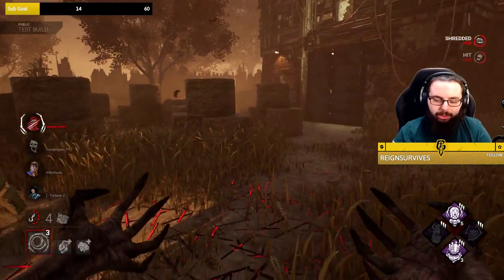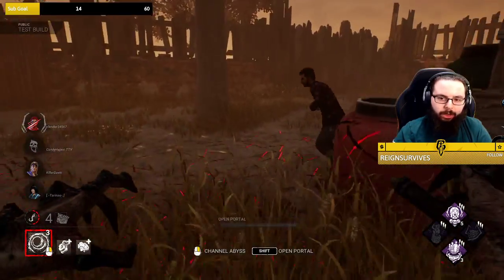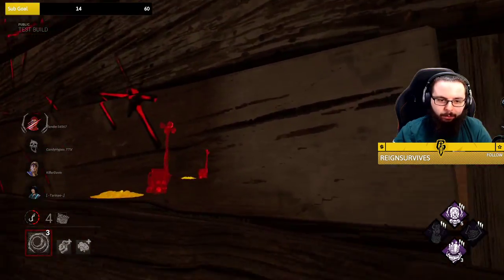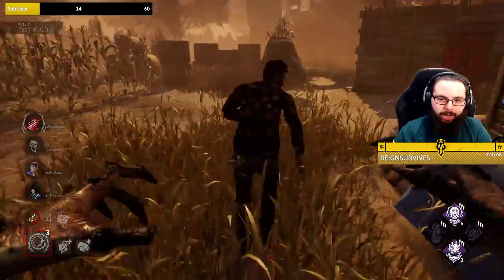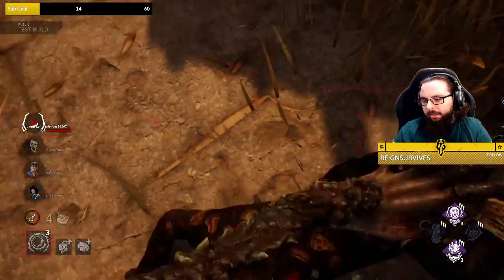I do like that. I'm surprised they're not cleansing the portals though. Corn blindness is still a thing, I will say that. Chlorophobia would do that — so is this Lucky Break that is removing her blood and scratch marks? Is that what's happening here?